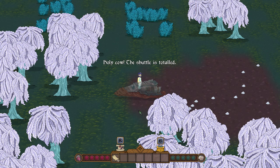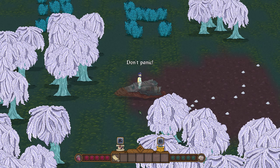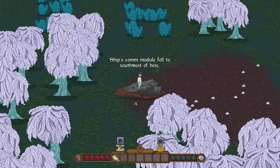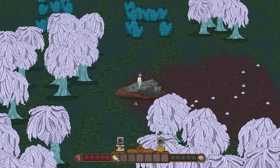The shuttle is totaled, but don't panic — remember the training: survive and signal for help. According to our last readings, the ship's comm module fell to the southwest of here — let's remember that, it might be important. You can see our ship right here, and it acts as a place where we can come back and build new things.